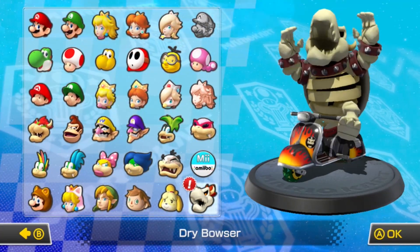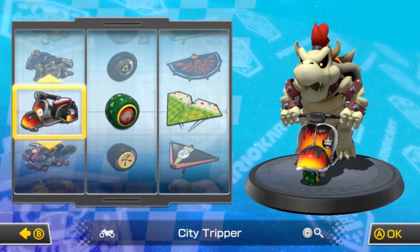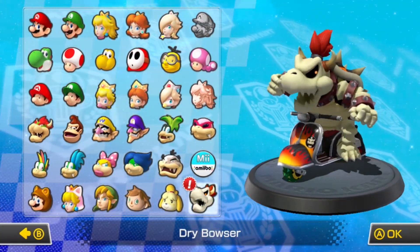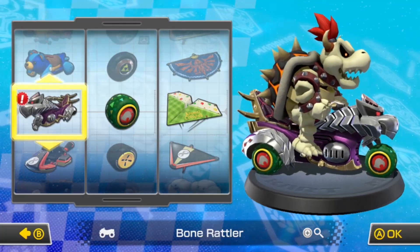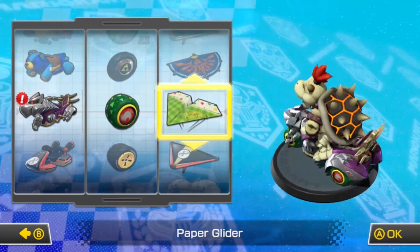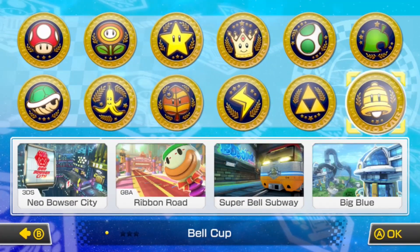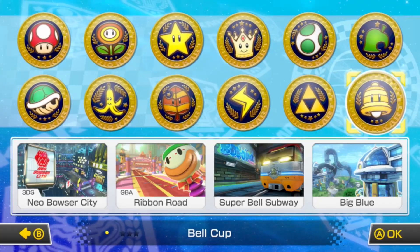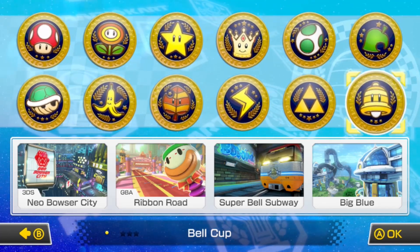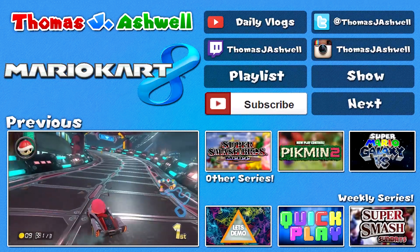So that is gonna do it for this video. Next time we are gonna be using Dry Bowser — oh look at him, he's like 'ha ha, I'm back.' I think I might prefer Dry Bowser. We're gonna be using the Bone Rattler, and we're gonna stick with the Leaf Tires and Paper Glider just for this one. After this next Grand Prix we will no longer be using the Leaf Tires and the Paper Glider. We're gonna be taking on the 100cc Bell Cup. Make sure to tell me in the comments what you thought of this video, leave a like if you enjoyed, thank you all for watching, stay tuned for the next video, and I will see you guys then. Bye.